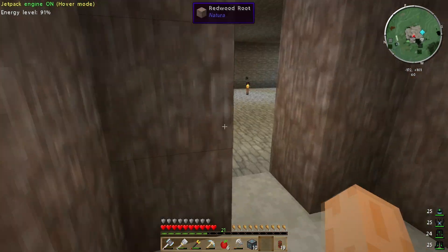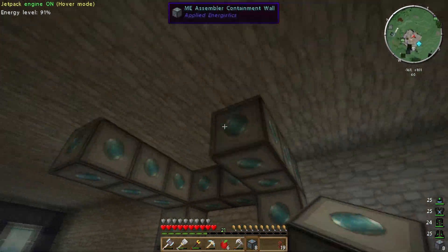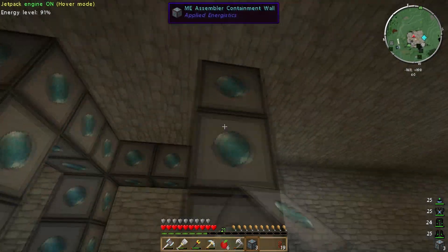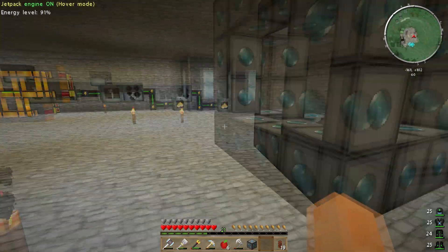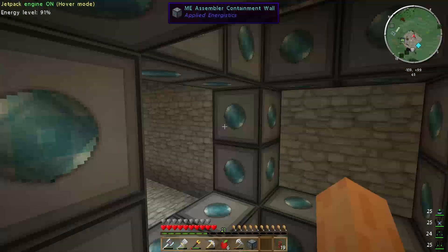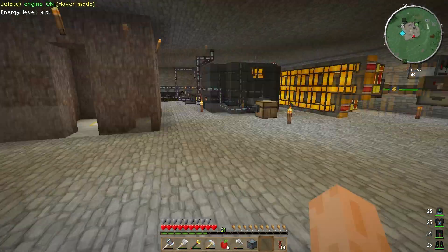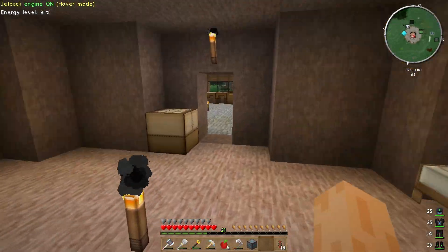And then we can drop down here. I needed nine — so I made one too many, not the end of the world. I need the heat vents now, which go on the outside in between all the walls.